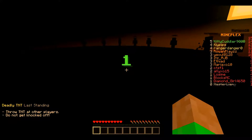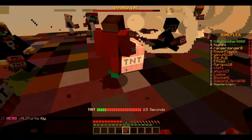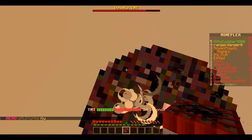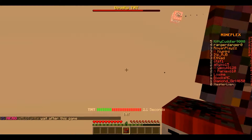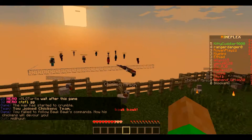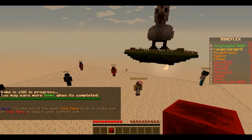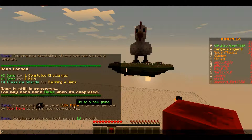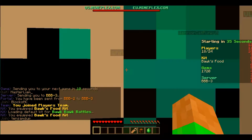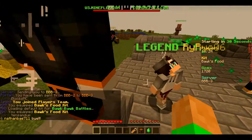Deadly team — do not get knocked off. Nope! No! I'm glad you don't get fall damage. No! No, no, no, no, no! Come on. I'm up today. Okay, click here to get a row the game. That was my favorite game! One way I have to go in the block. This game is about to start — there are like 18 people.